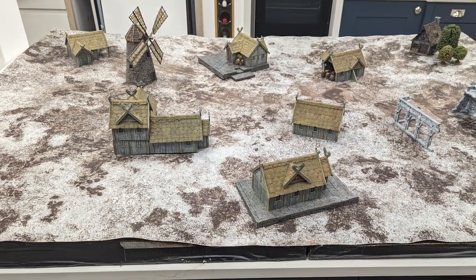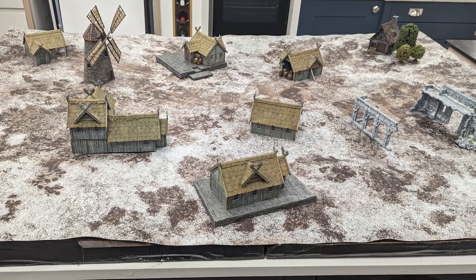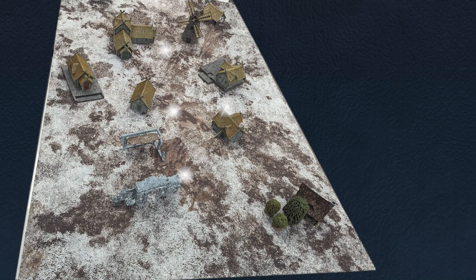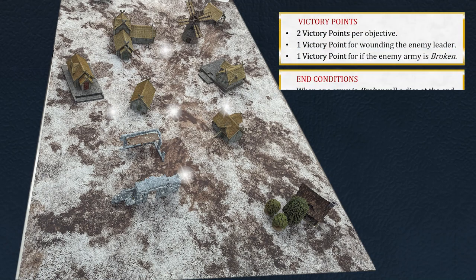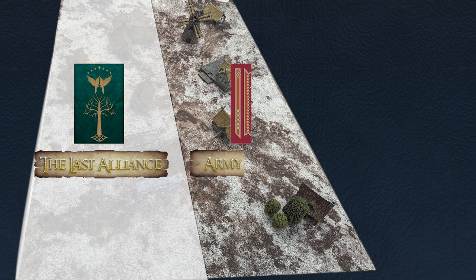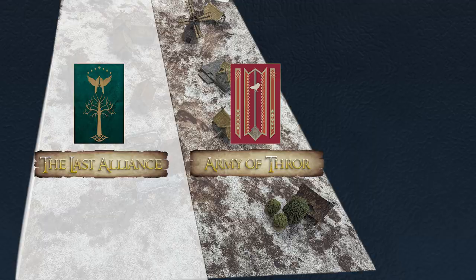Today we'll be fighting over this Rohan village. The scenario is Capture and Control. There are 5 objectives: 3 across the middle line of the board and 1 in each of our deployment zones. Each objective is worth 2 points, then we get a point for breaking the opponent and a point for wounding their army leader. The objective game should benefit my army, although Aaron's got an awful lot of dwarves. I think the key is to get in front of the objectives as soon as I can and then make him kill through dwarves that are all defence 7 — which will be very difficult even for Gil-galad and Elendil.